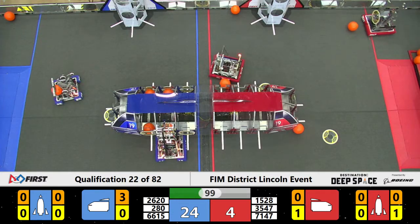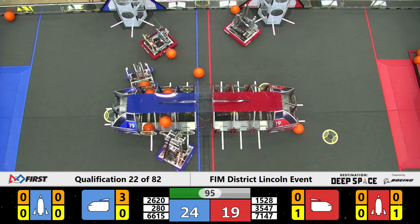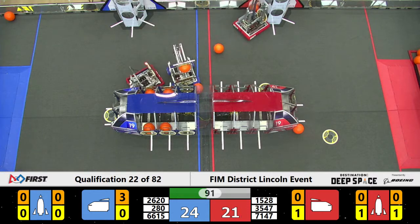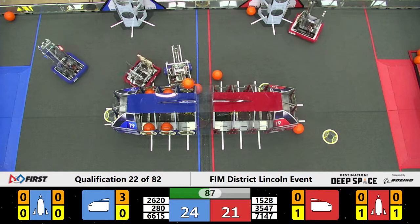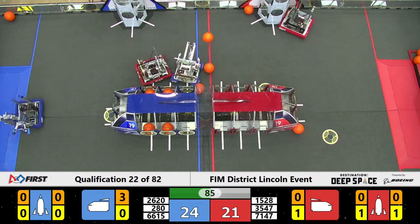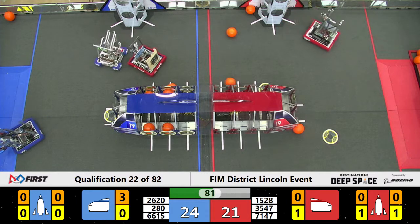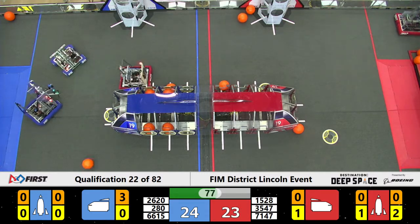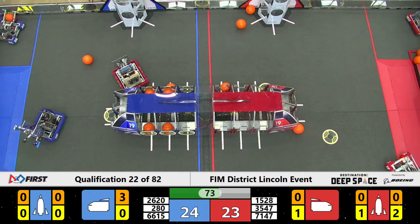Team 2620 has a cargo in their possession and they're going to score it, along with their partners on the blue alliance. Team 6615 is also active. Team 280 looks like they're out of commission. Team 7147 is playing some hard defense on team 2620 — they are not going to let them score.